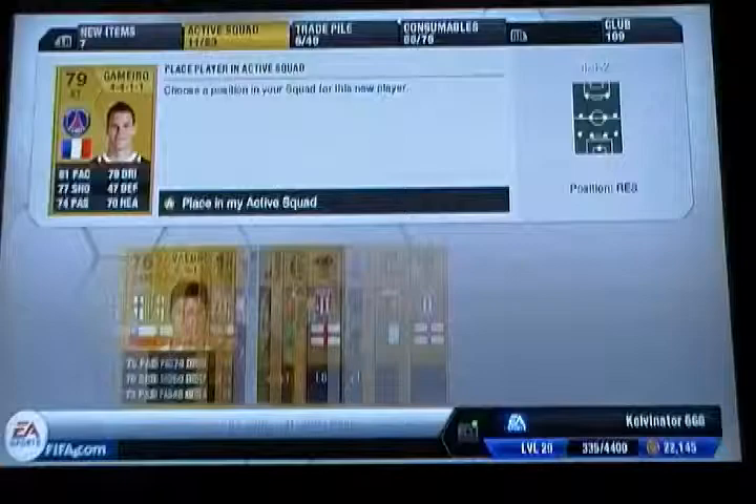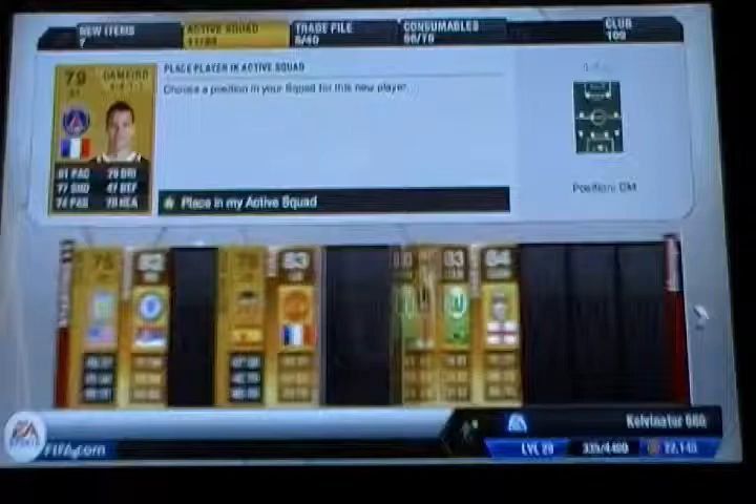Wow, that guy is black. We'll put him in the club. He is really black guys. Anyways, this guy is going in my team. He's going in as the Banshee, going to go as the striker, because he was pacing and he didn't have a bad shot, and I don't want any more mids.